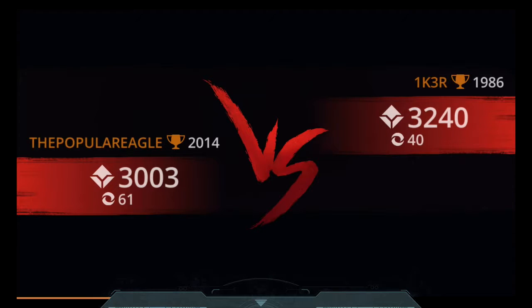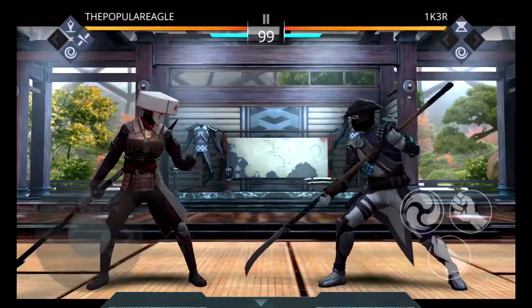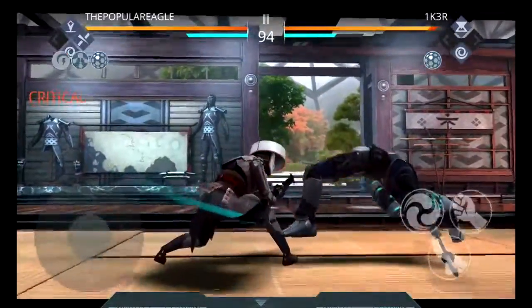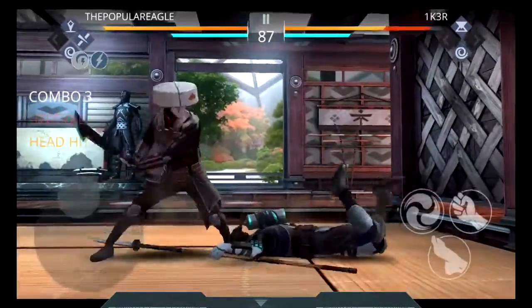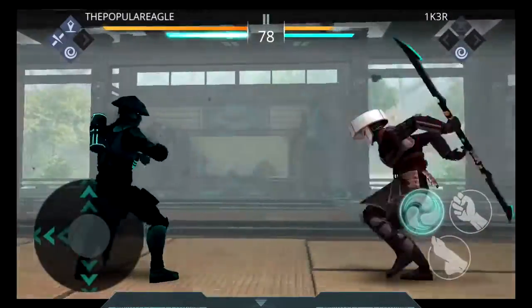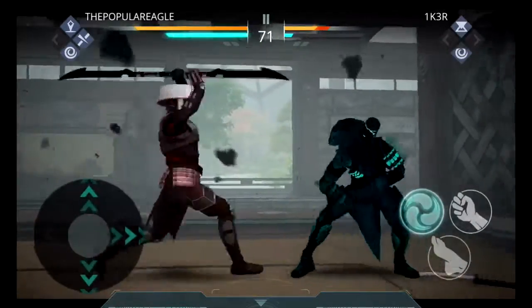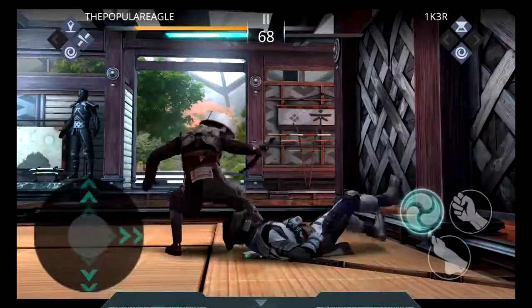We've got IK3R at 3,240 power level versus me at 3,003. He's got an epic armor piece and a rare helmet; I've got a legendary helmet and an epic armor piece, so my rarities are better. His Naginata is common, so it's not going to have a shadow ability — this will definitely work in my favor. I actually ended up disarming him. We're going to do a quick 1-2 with the glaive, charge up a power attack, and hit him in the stomach. This could be the finishing move — if we get a critical. We did. We're going to use our up attack for that extra damage and finished him off.